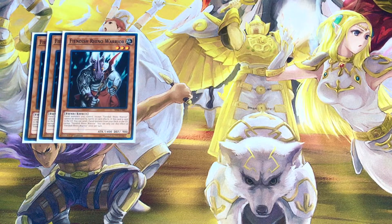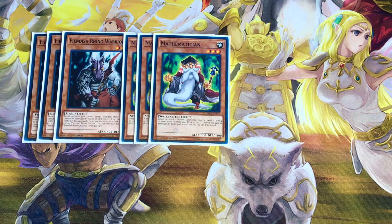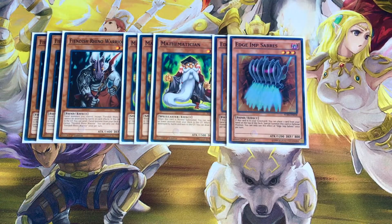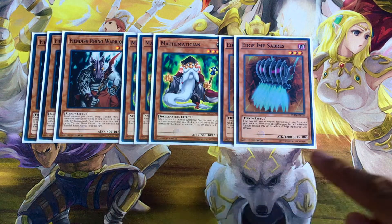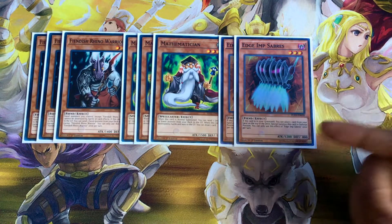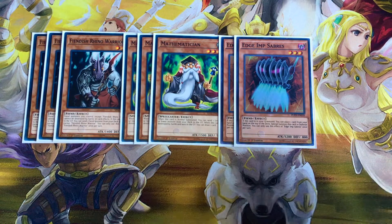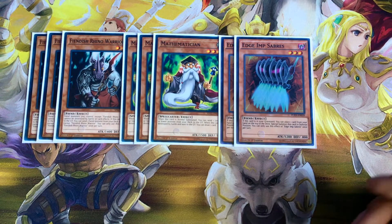This is a card I have not seen players use whether they're playing Burning Abyss or not, but I've decided to use it — Mathematician, and I run three copies of that. Mathematician lets me send any level four or lower monster from my deck to my graveyard, and I would usually send Egym Sabers, of which I run two copies. The standard combo is I normal summon Mathematician, send Egym Sabers to the graveyard, use its effect to put any card from my hand on top of the deck, special summon it, go into Dante, and then mill that card.